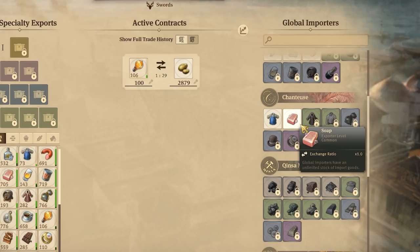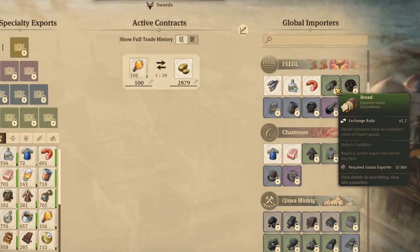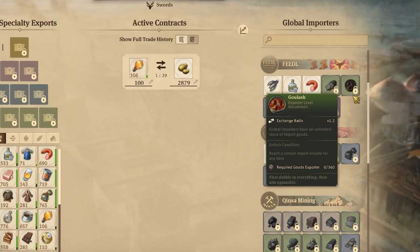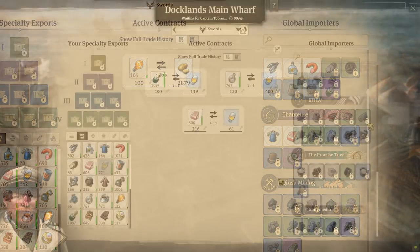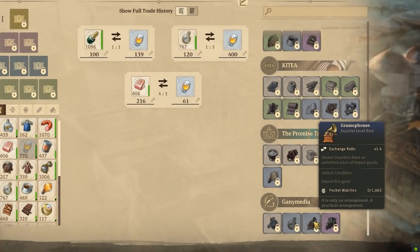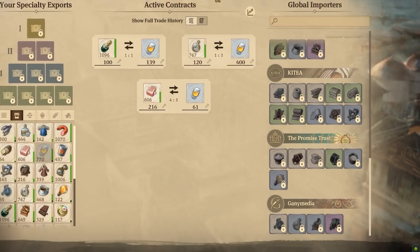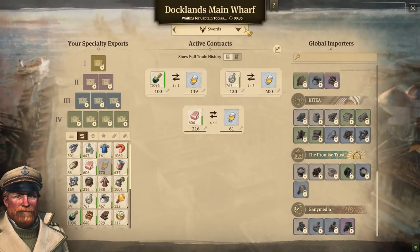Most common goods are available to trade for right at the beginning, but most other goods require you to have achieved either exporting or importing something, or in some cases they require you to have multiple active trades ongoing. For instance, to be able to import gramophones, you need to have already imported 1,602 tons of pocket watches. Once you've got that done, it's unlocked forever at all of your main wharfs, even if they're in different regions. And from here, you can actually swap between all of your different Docklands just to check your contracts.